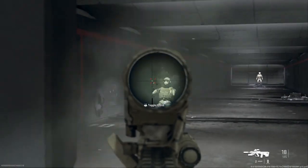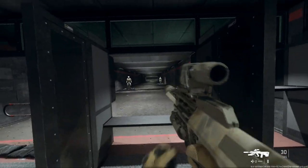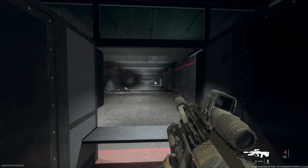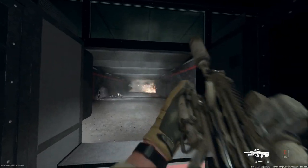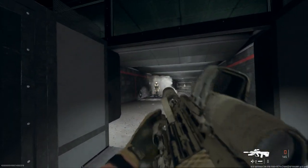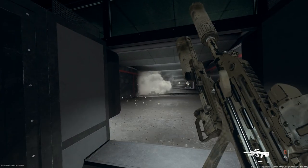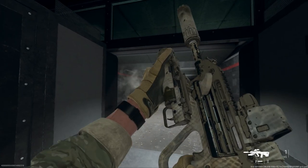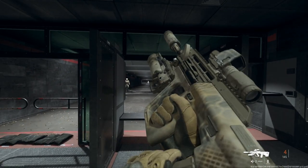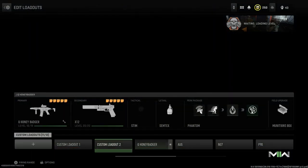I noticed the hit detection — both in-game and here in the firing range — is a little spotty. Sometimes bullets just go right through the targets and you won't get any hits, which is pretty weird and happens more than you'd think. The grenade launcher has the same issue — rounds go right through the target. We do eventually get an upper torso hit. It's strange, but there's the grenade launcher inspect — a cool feature. Overall a really nice-looking weapon, the AUG A3 Insurgency Sandstorm-inspired build.